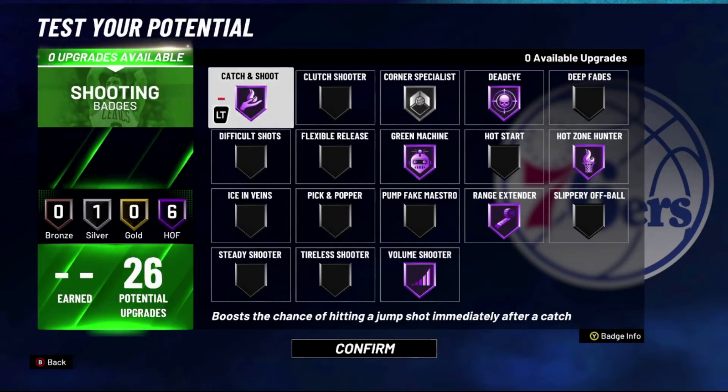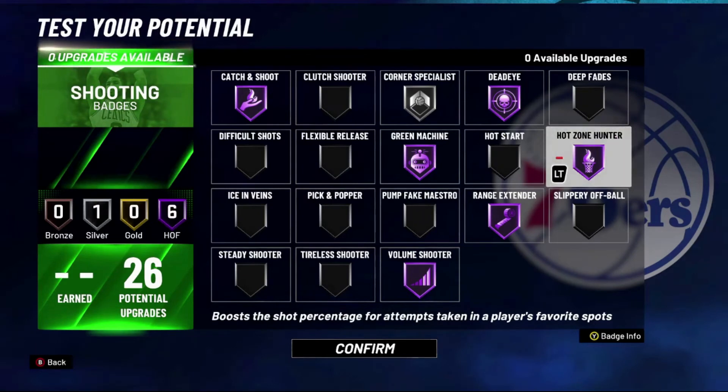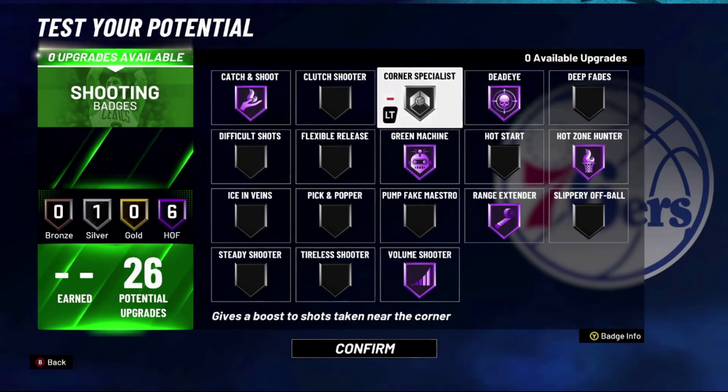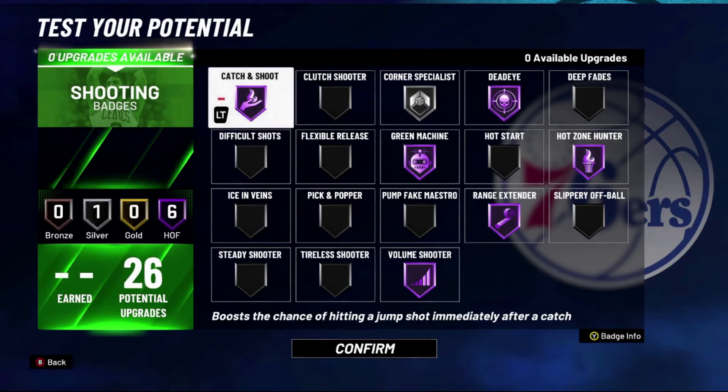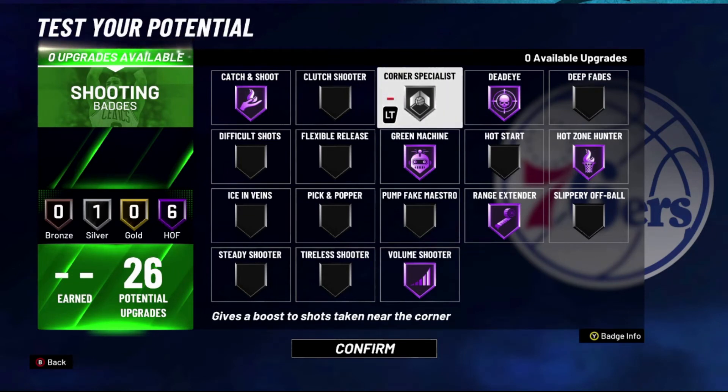This is how I would set up the shooting badges on this build. Range Extender is absolutely necessary on any shooting build so you have to max that out. Green Machine and Hot Zone Hunter are the best for making you make a lot more of your shots, especially once you get hot zones — I wouldn't put Hot Zone Hunter on if you don't have hot zones yet. You could do Difficult Shots or Slippery Off Ball instead until you get hot zones. Deadeye is another huge one, and then Catch and Shoot because a lot of the shots we're gonna be taking are catch-and-shoot threes. Volume Shooter is gonna help you make more of your shots as you shoot more throughout the game. I threw the last two points on Corner Specialist — this is always a really good and reliable badge, and it also helps you from the mid-range as well.